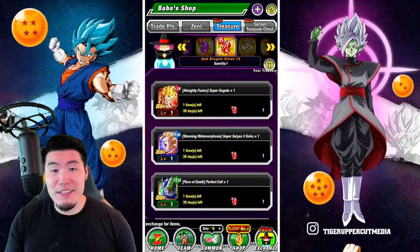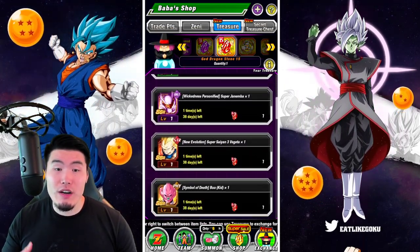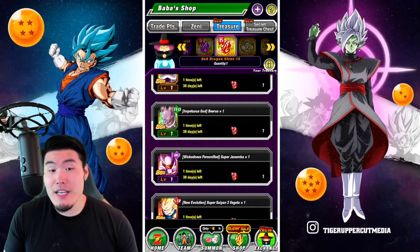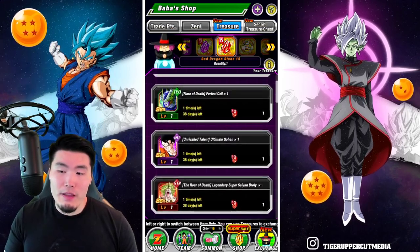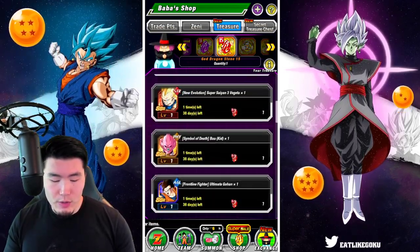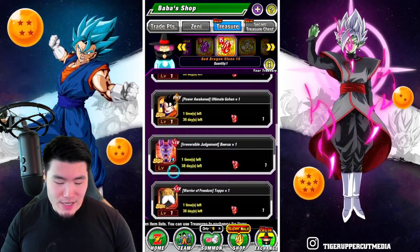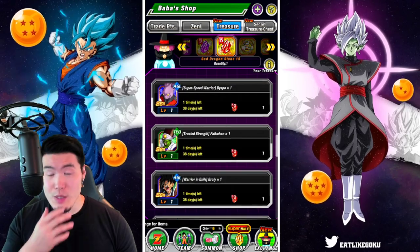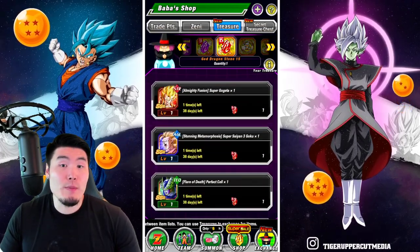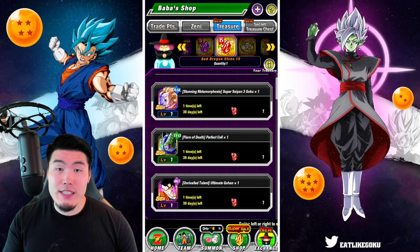Even though most of them are not that good anymore, these guys are harder to get than the other units in the selection, which are the non-Dokkan Fest units. These guys are only available on specific Dokkan Festival banners — basically the New Year's banner or very special banners throughout the year. So they're much harder and more rare to get compared to units like the AGL Kid Buu, STR Super Saiyan 3 Goku, Toppo, Dyspo, and so on.